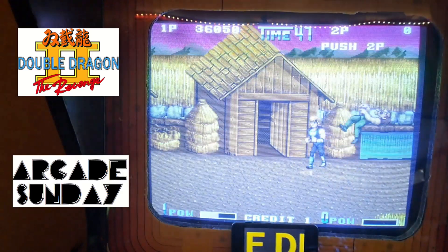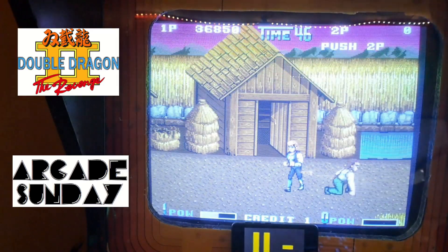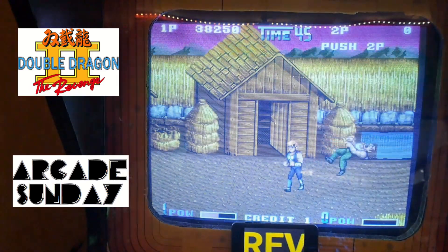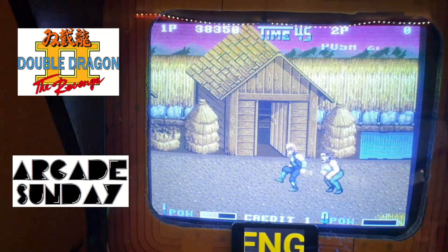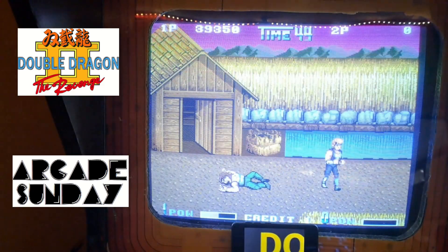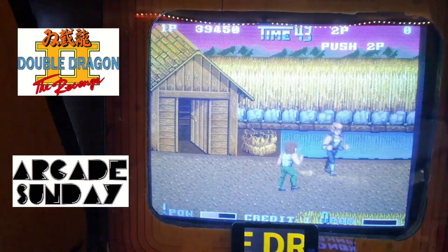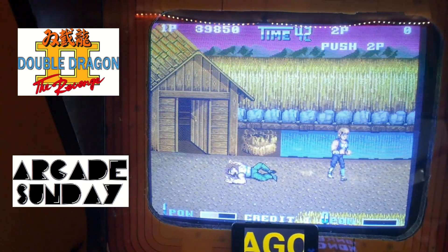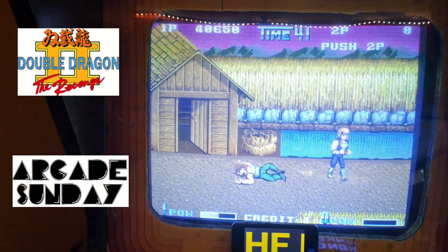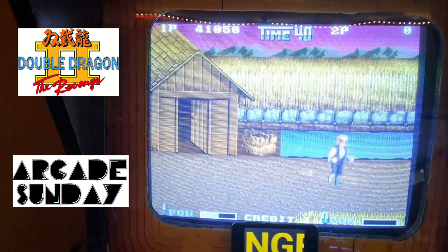We've got a couple more of these hard green guys to get rid of. See how hard they are - very strong characters. No one jumping out of the hay there, very surprised. He also avoided that elbow attack - as I was saying earlier, some of the characters just avoid the elbow attack, and it's just not possible to hit them with an elbow.